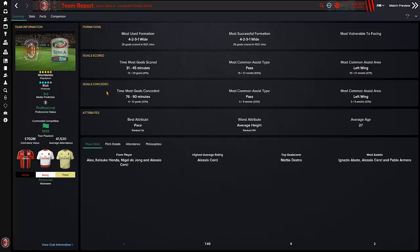Apart from just playing the games and showing whatever messages I get — leave your thoughts. Formations: we just have one key one. Goals scored: most goals scored between 31 and 45 minutes — 41%, 12 goals out of 29. Most common assist type is a pass. Most common assist area is left wing — 10 out of 27, 37%. That's pretty interesting to read. Goals conceded most in the last 15 minutes of the game — the 76th minute plus. That is always the most pressing concern.